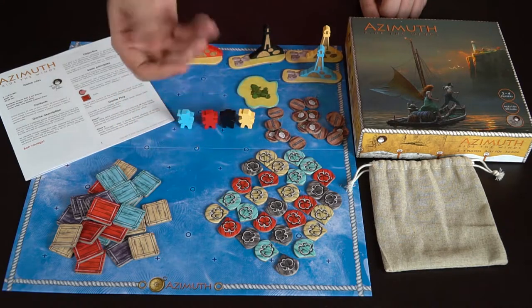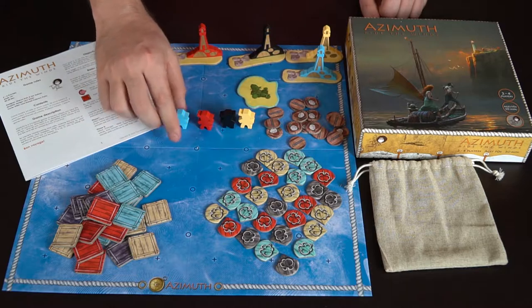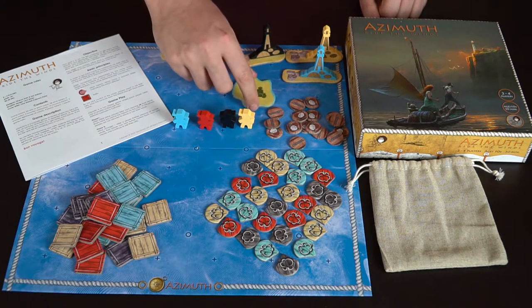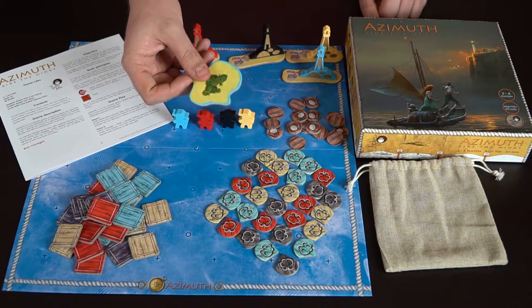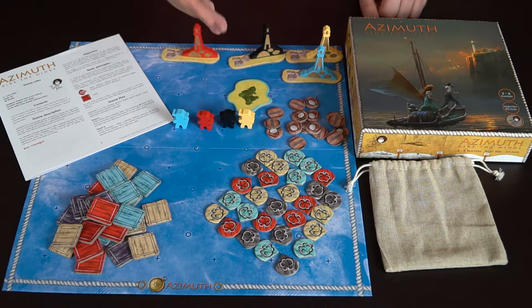You've got additional pieces you can choose to use as an optional part of the game — including the ability to use other people's winds via coconuts. You've also got your characters to move across the board, their islands, their towers, and an island piece that's either optional or required depending on the player count — needed for two and three-player modes.